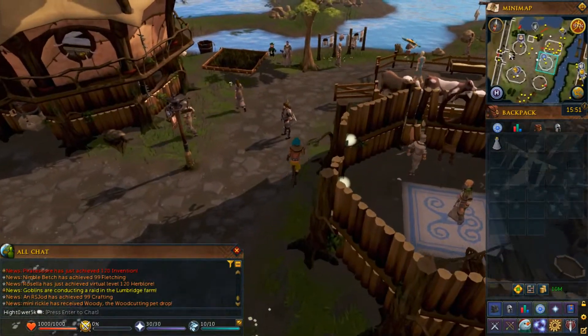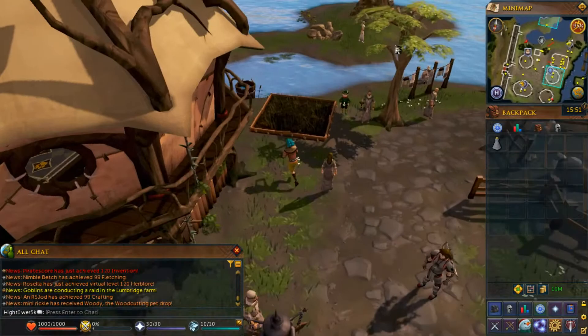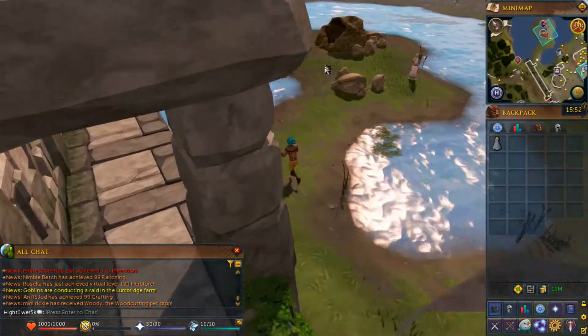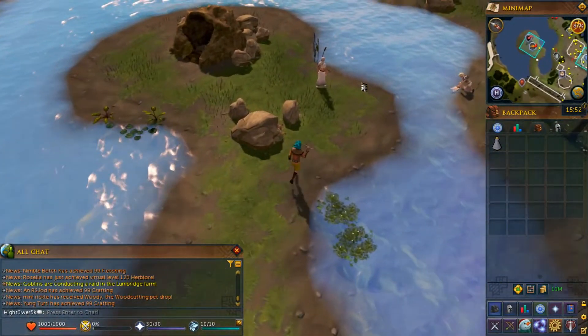From here, head to your south — there's a peninsula in a body of water which you want to go along to. There's a cave entrance on that peninsula; go ahead and enter into that cave.